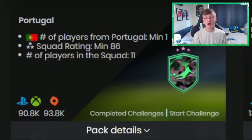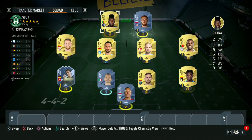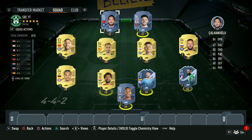The first segment of the SBC requires you to submit an 86-rated squad with one of the players representing the Portuguese nation. This is coming in at around 92,000 coins, and if anyone needs help completing this segment, here is the cheapest solution available. The second segment requires you to submit an 88-rated squad with one of the players playing in Ligue 1. This is coming in at around 164,000 coins, and again here is the cheapest solution available.